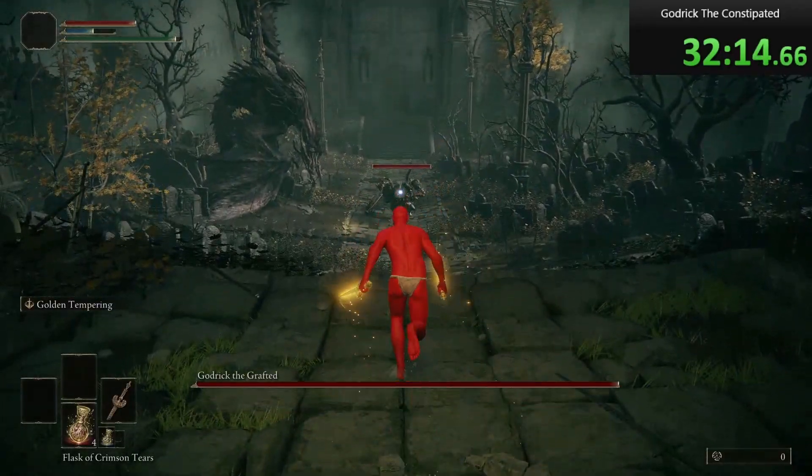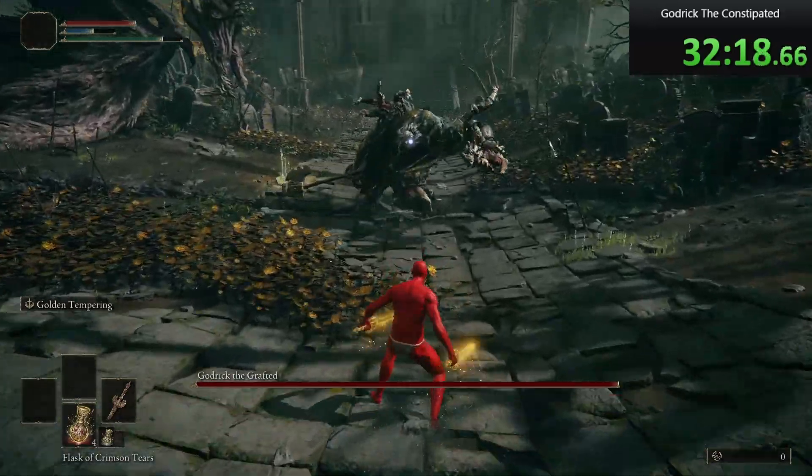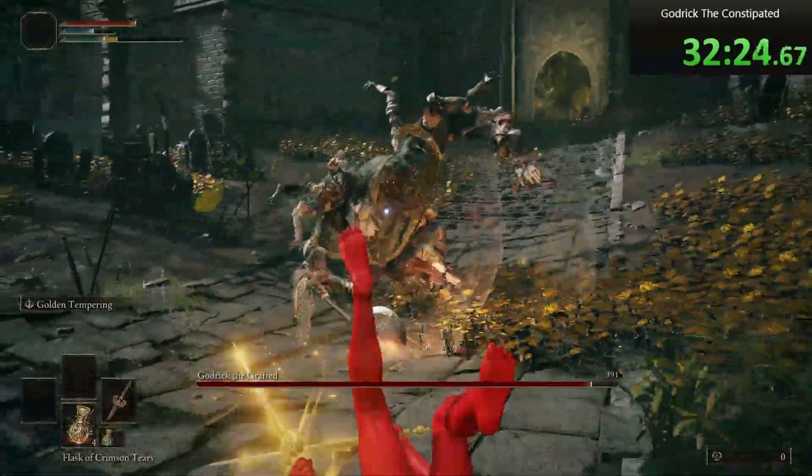Getting into the fight itself, he almost always starts by dragging his axe across the floor. This move doesn't actually have a hitbox until he swings, and you can tell he is about to do so when you see his arm stop moving briefly.